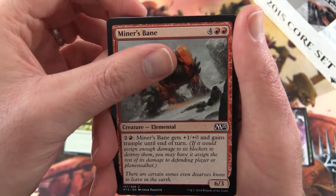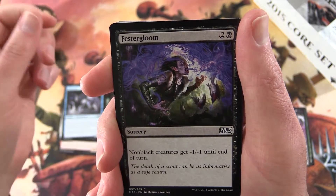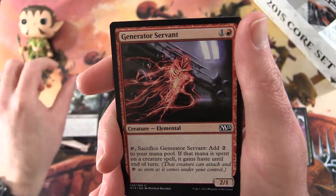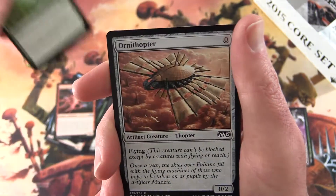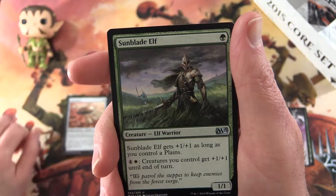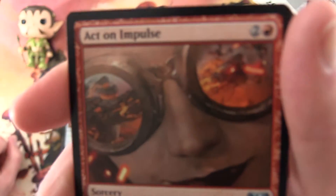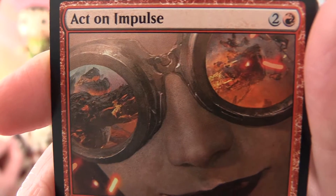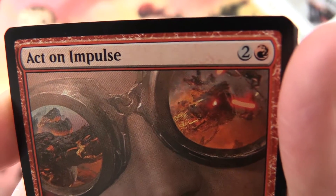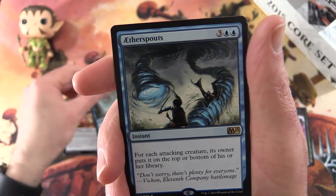Next pack here we have Minersbane, Kinsbale Skirmisher, Frost Lynx, Festigloom, Welkenturn, Eternal Thirst, Generator Servant, Plummet, Ornithopter — artifact creature. So they weren't just in Kaladesh! Uncommons we have Sunblade Elf, Act on Impulse — that is cool. We've got some attacking a big elemental magma lava creature, something like that. Pretty cool. Dissipate. And the rare is Aetherspouts.